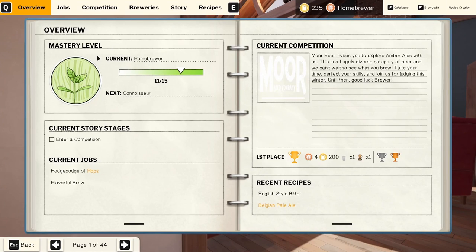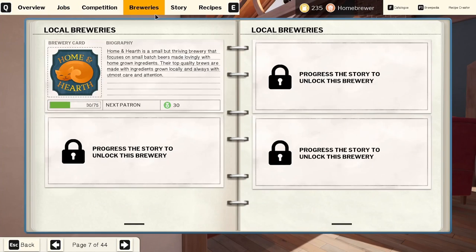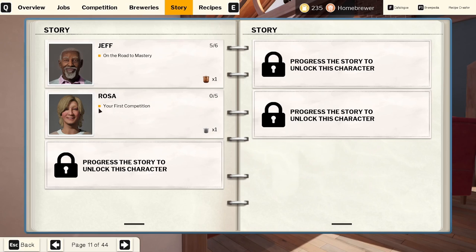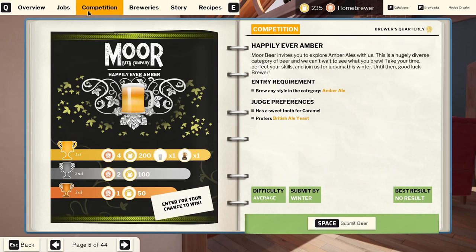It looks like we've got a lot of new stuff coming up this season — we have a competition mode, two new jobs for the Home and Hearth Brewery, and we get a rake for completing one of them. I'm not sure where we use a rake in our brewing process but that'll be interesting to learn. We unlocked Rosa here in story mode so we can get going on her story, and also Jeff. Once we get to mastery level we get an antique brewing kettle which is quite large — I'm interested to see where we'll put that since we're already running low on space.